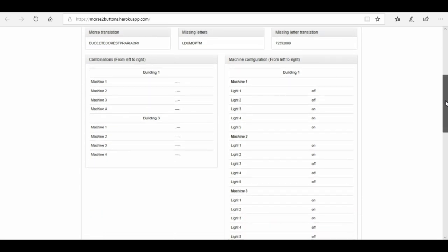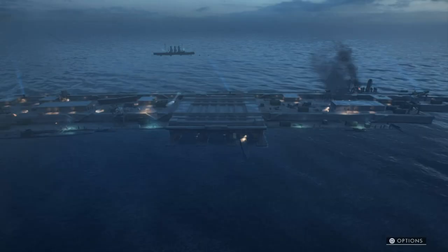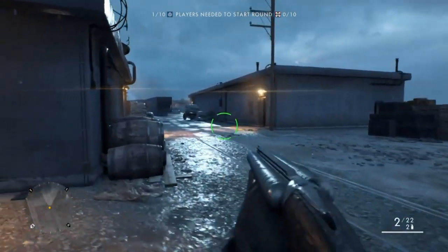What the website will do is tell you exactly the missing letters and your sequence for the lights that you need to turn on and off on the machines in the buildings. You've got two buildings to work in. You start with building one, which has four machines with five lots of lights each. The website tells you which lights to turn on and off. Once you've done that, you move on to building three and do the same again, and it then unlocks your dog tag.